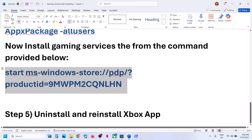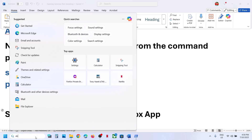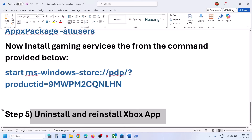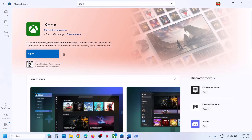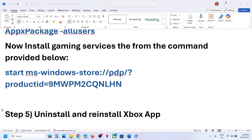If nothing is working, the last step is to uninstall and reinstall the Xbox app. Type 'Xbox app' in the Windows search box, right-click on Xbox app, click Uninstall, and click Uninstall again to confirm. After uninstalling, open Microsoft Store to reinstall it, or search for 'Xbox app' in Google, go to the Xbox website, and install it from there.